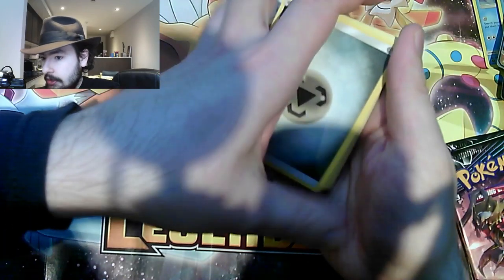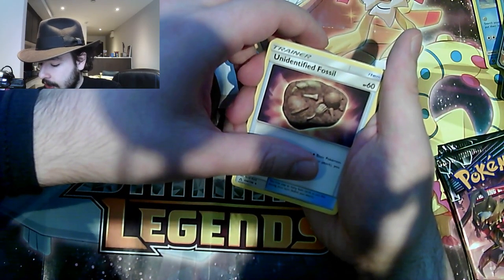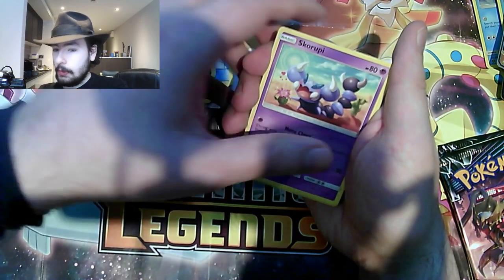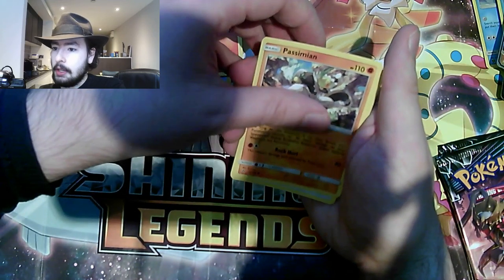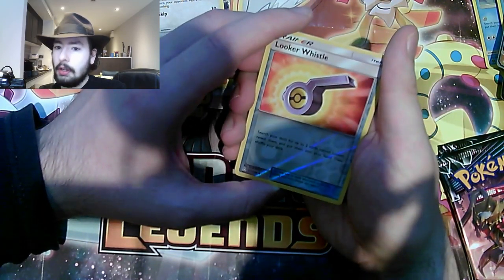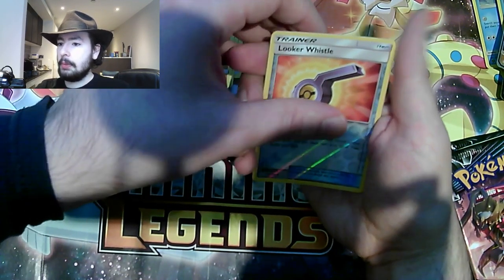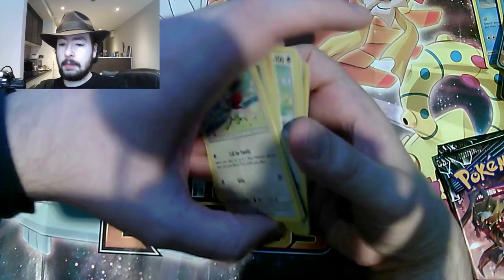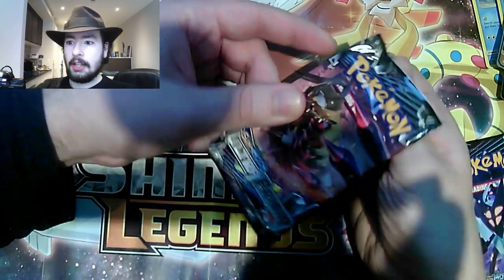Let's start with Steel Energy. Monferno. Unidentified Fossil — I can't even tell what it is myself. Honchkrow. Snover. Liccatone. Chimchar. Bazillion. Buneary. Looker — Looker Whistle. The Reverse Holographic and the rare is Shaman. Well, there is no shame in not pulling something awesome in this pack, because we have had so much awesomeness already. Hopefully our luck has not run out.